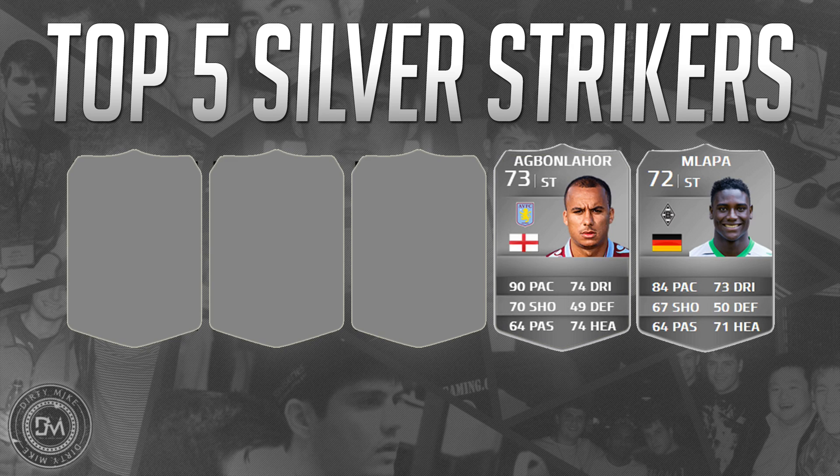At number four we've got Bong Lahore — Mr. Sweat at number four. He's five foot ten, four star weak foot, three star skill moves, 92 sprint speed, 88 acceleration, 82 strength. He's a burner and he's very good in 1v1 situations in FIFA, which is kind of ironic because I don't think that's where he really excels in real life. He has low agility so he turns a bit slow, but once the ball gets out in front of him he will not be caught.